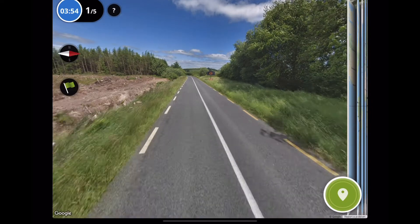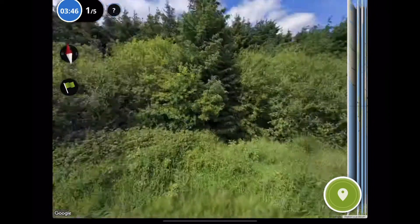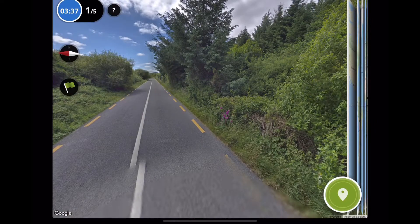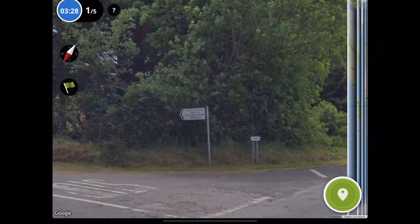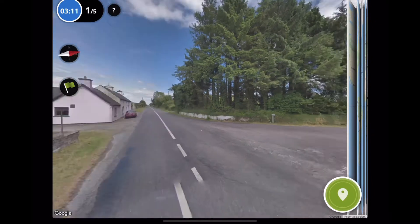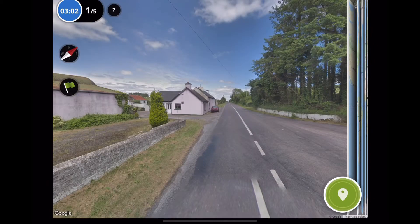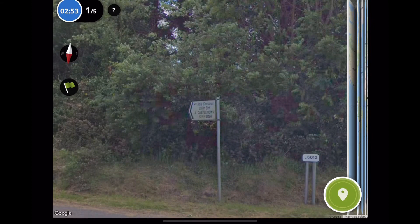Here we go, there's a sign coming up. What does this say? Roadworks. Great. Let's print past them. We've got a junction up here — let's see what this says. Castleton, Castletown, Kinney. This might be the clue for us. L6012. Where is... that sounds Irish.